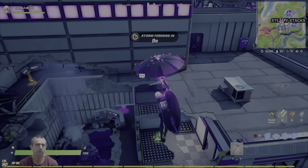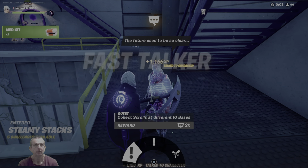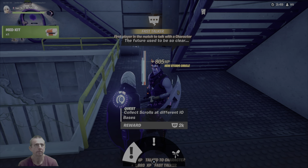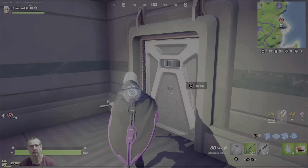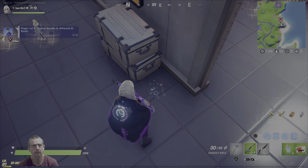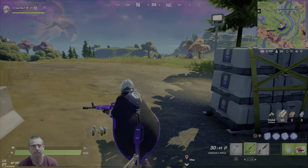A new questline from Dark Jernsey — the Oracle Speak questline. Talk to Dark Jernsey at Steamy Stacks. We have to collect scrolls from IO stations, IO bases — two scrolls we need. All these locations are marked on your map, so you don't need to worry about finding them. As you go through each stage, you can look on your map and find the locations for everything you need.